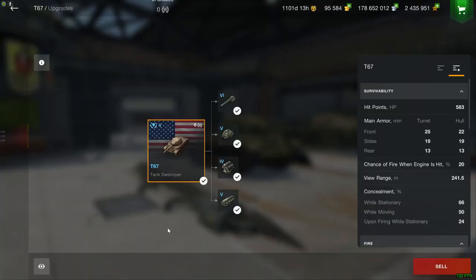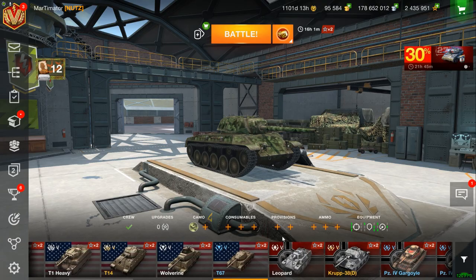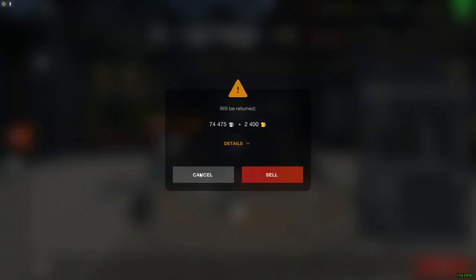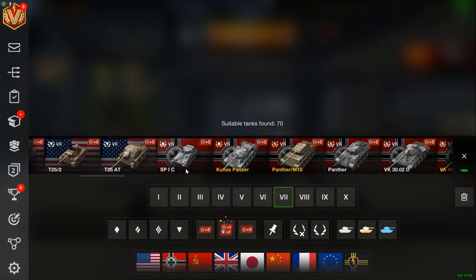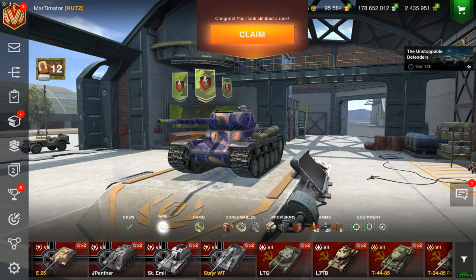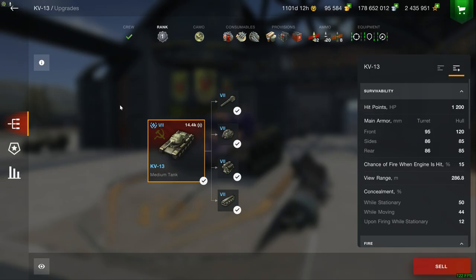Another way to get yourself some free gold is to sell collector vehicles like this one. As you can see, for this one you get 250 gold. If you were to sell all the low-tier collector vehicles, you end up with over 30,000 gold. And some of them, like a Premium like this one, are worth more. However, especially if you have one of the very old ones — like a KV-13 that you have in your garage and didn't know about — you can sell this for 1,500 gold to get yourself some extra goodies.